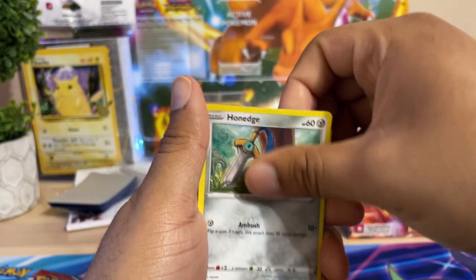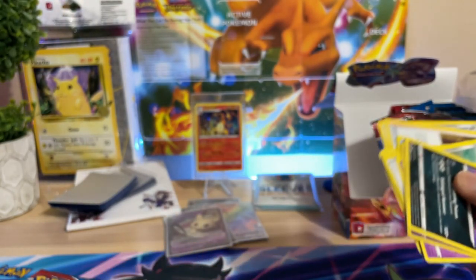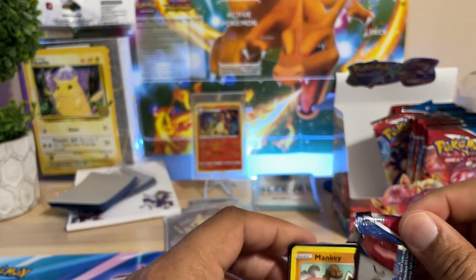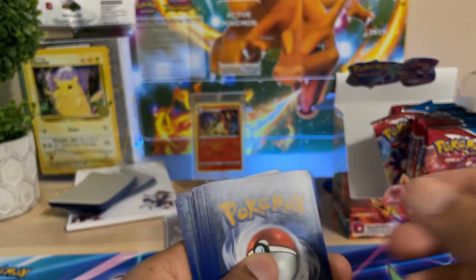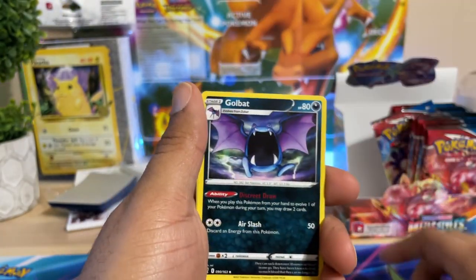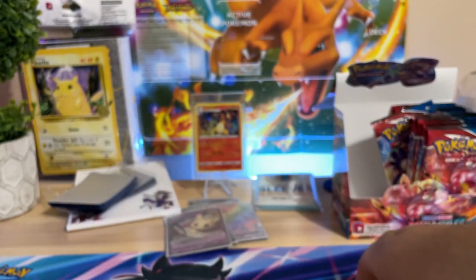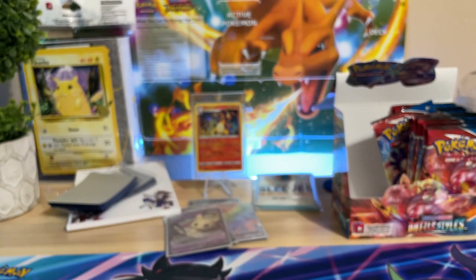Slowpoke, Horsea, Mecha Klinklang and a Galarian Slowbro — nice little additions. Last pack on the left side. Hopefully the right side is a little more kind, and we did pull that secret rainbow rare so you can't be too mad at that. Corphish, Bruno is making his way back in here which makes sense since it fits his aesthetic — and we get an Inteleon. That is it for the first half of the box.